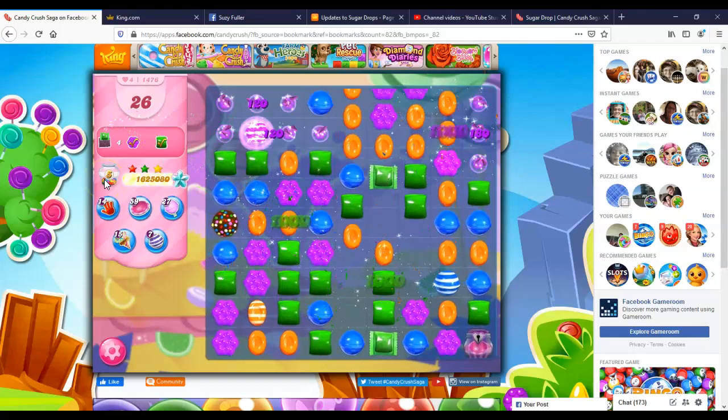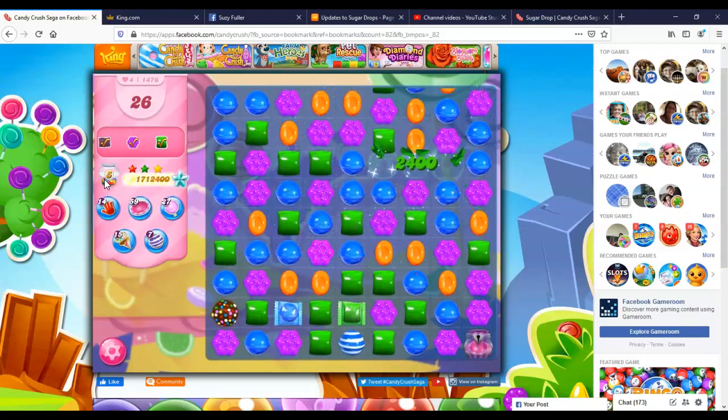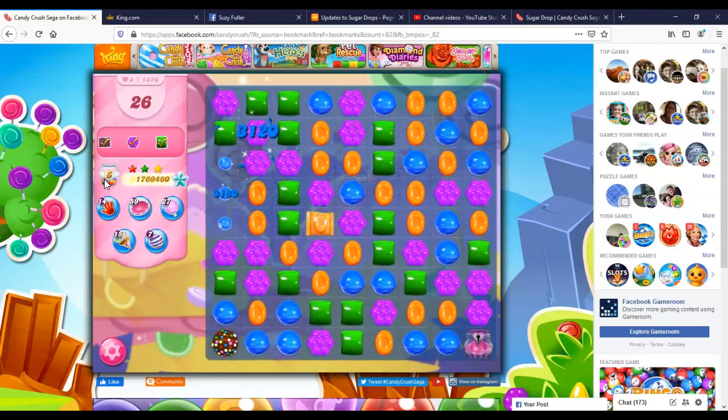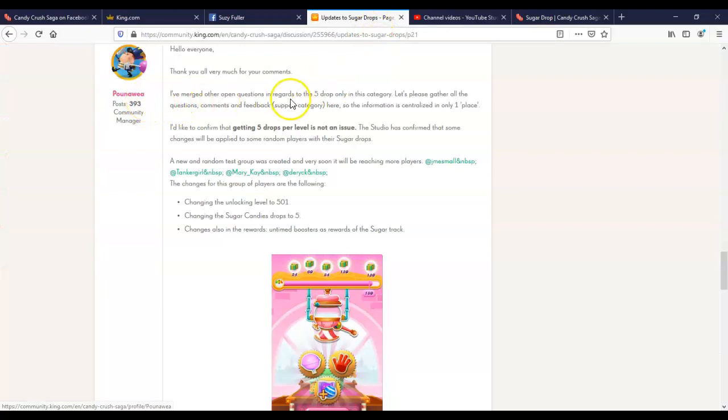When people first started complaining on King Community, at least one of the superstars was responding in a way that made it sound like it was probably a glitch in the system and that they would work on getting it fixed. However, we did get a report from the community manager himself, Hanawea. He incorporated all of the questions about it into one thread, and then says: "I'd like to confirm that getting five drops per level is not an issue." Well, it certainly is an issue to me, and to everybody else who has only gotten five drops per level, even though we're doing the things that should earn us more. I think what he's saying is it's not a glitch — it's intentional.